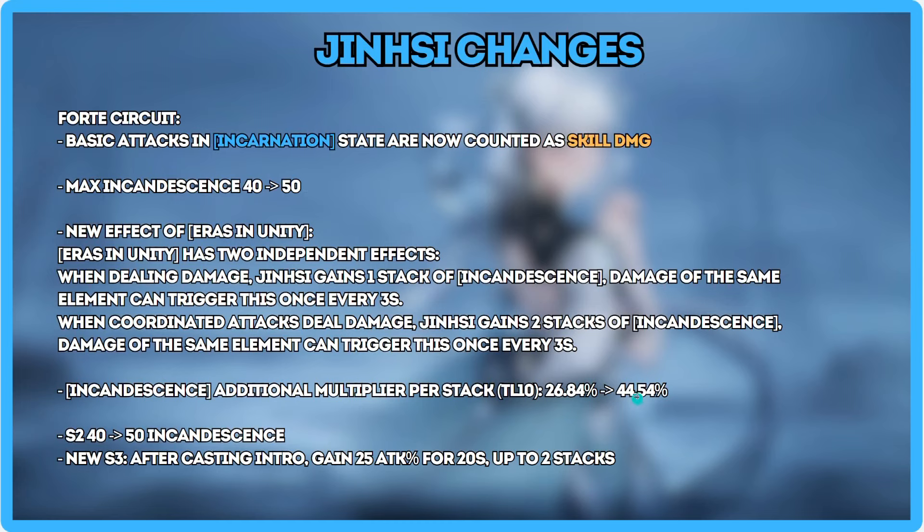The multiplier is going from 26.84 to 44.54 — this is some of the most brain-dead buffing I've ever seen. This buff is silly. A level 3 Jinhsi Forte is now going to do the same damage as an old level 10 Forte.